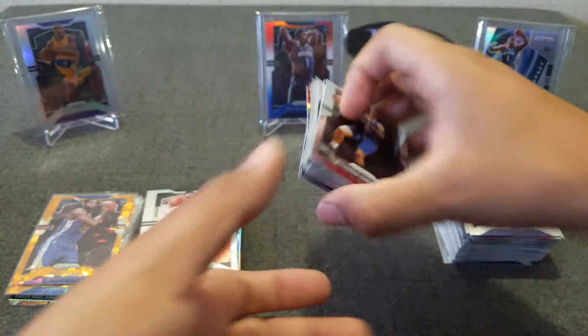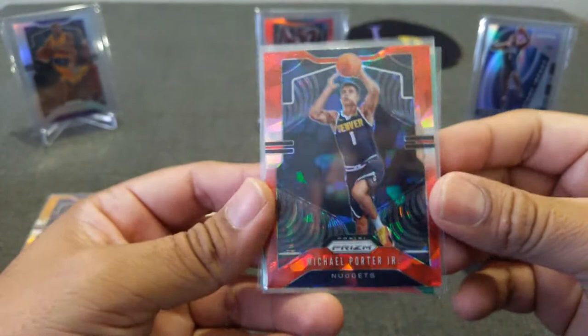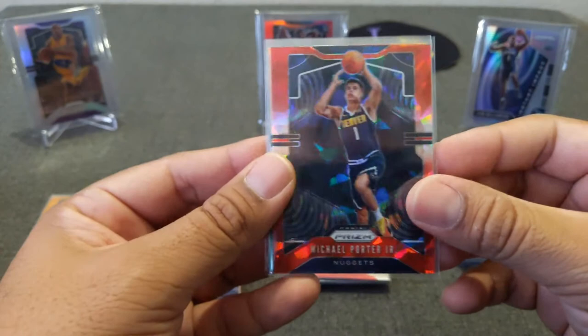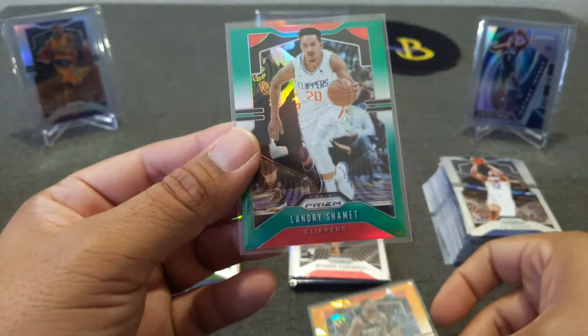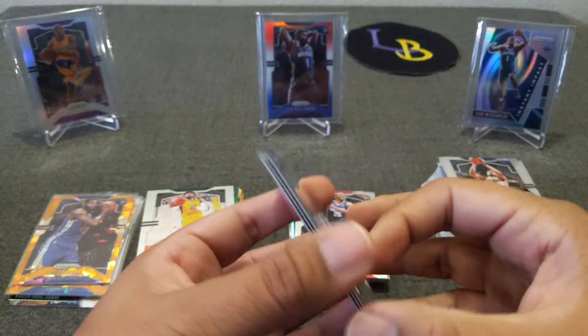For the giveaway, like I said — like, comment, subscribe. This is what I'm going to raffle away — one winner gets all three: Michael Porter Jr. Cracked Ice Red, Mikal Bridges Orange Cracked Ice, and a Landry Shamet Christmas-y parallel, the green. So they're not all Cracked Ice, but I think they're pretty nice-looking cards. Just comment and you're in the giveaway, and be a subscriber.